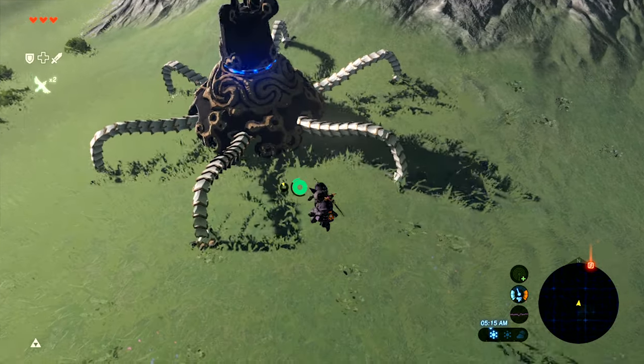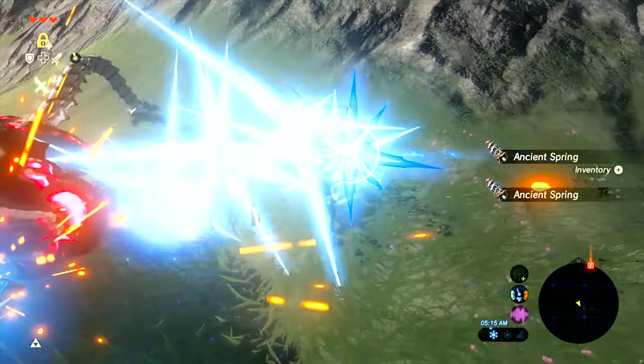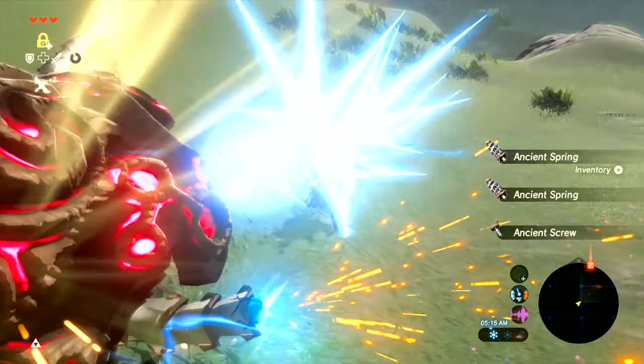This is the reason I care about getting those ancient weapons from inside the Divine Beasts — because even the wimpiest ancient weapon will take off a guardian leg in one hit.